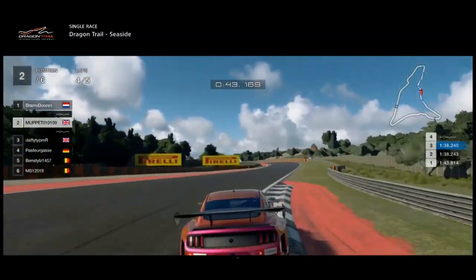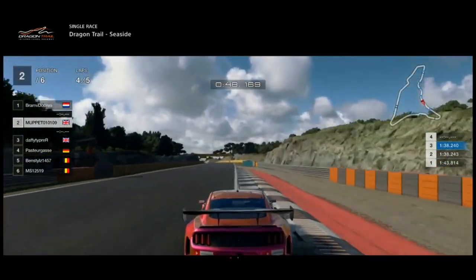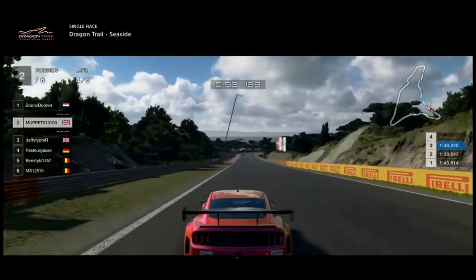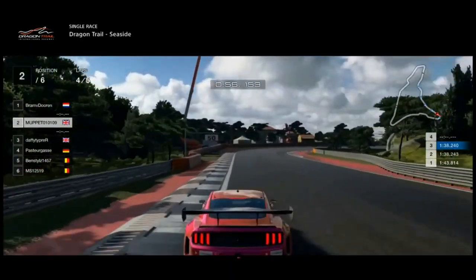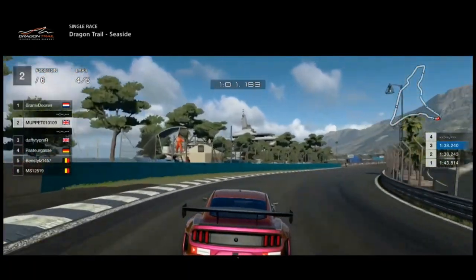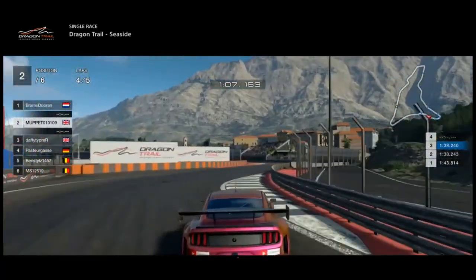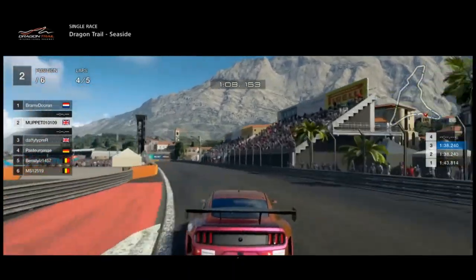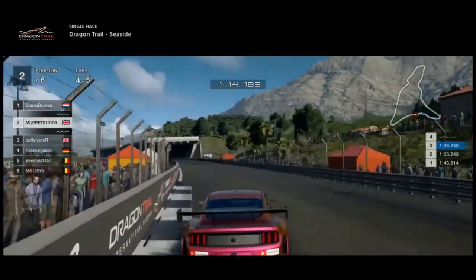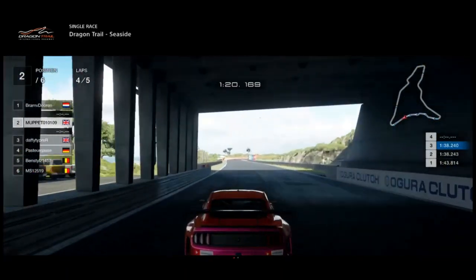It looks like the Porsche driver has had a bit of an accident — I'm not sure what's going on, he's disappeared. So I'm no longer under attack from behind. We're on the penultimate lap, so one and a bit laps to go, and I've got clear air in front of me by several miles and clear air behind me, which means I don't have to defend at all. Now I can just concentrate on getting the power down and getting the speed into this track, which is very difficult to do, especially in the Mustang. But I absolutely love this track.